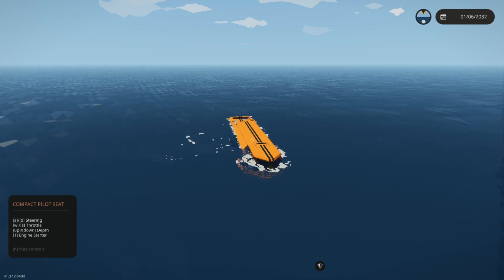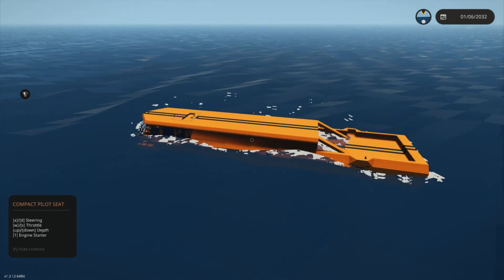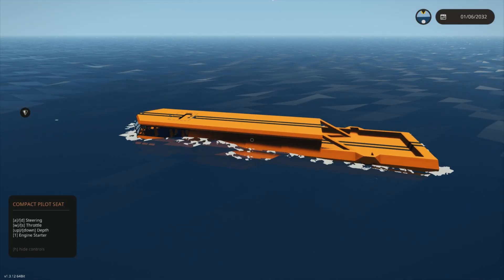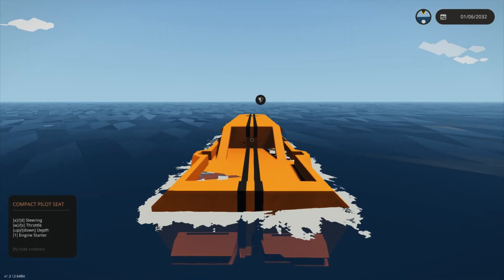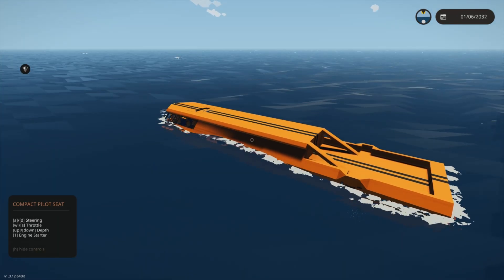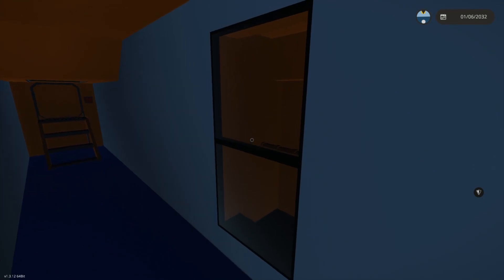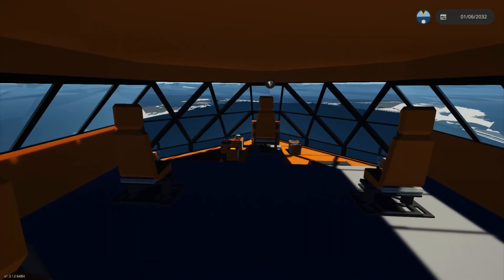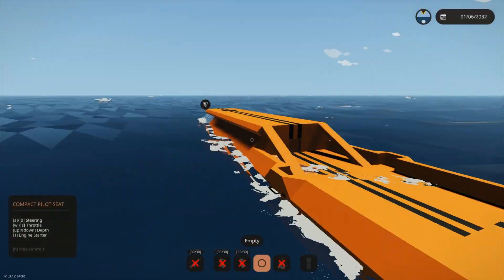Welcome to another episode of Stormworks Unlimited. Today we have Leviathan out — this is a little older build of mine. This submarine was made to push the limits of how fast I could get a vehicle to go in Stormworks. So a while back I discovered a little bit of a glitch, or I don't know if it's necessarily a glitch, but it's a way to make things go extremely fast. This vehicle has 12 jet engines in it — you can see 6 of them here and then there are 6 more back in this area. It powers 8 water jets, and they also produce jet thrust. So this vehicle can go pretty fast for a boat.